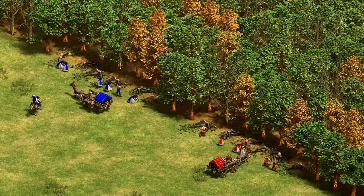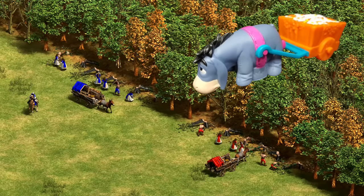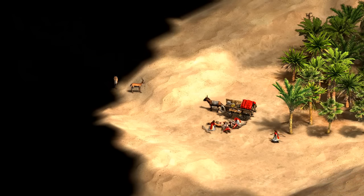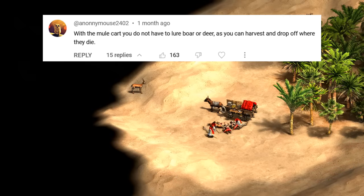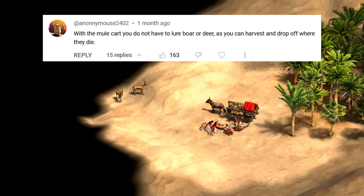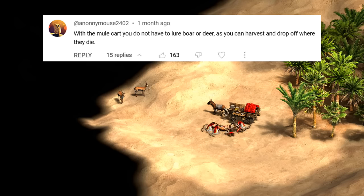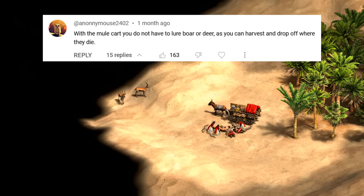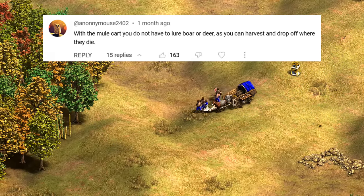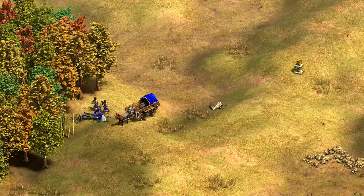Now let's switch and talk about the mule cart's advantages over a traditional lumber camp. The first is that it can mill deer. While I'm usually not big on sending villagers out to deer because of all the walking time, an advantage of the mule cart is you don't lose the 100 wood cost of a usual mill, while also being able to send them to wood immediately after — with the cart filling both roles.